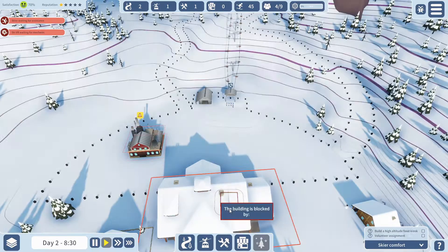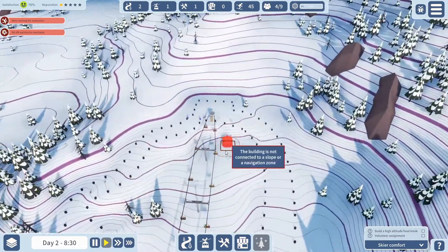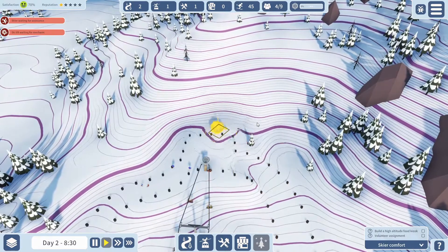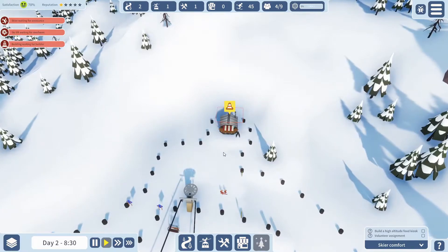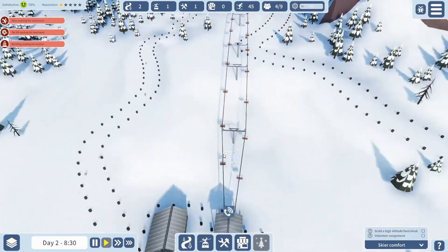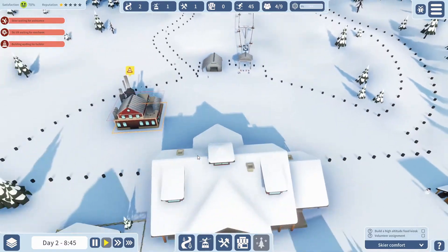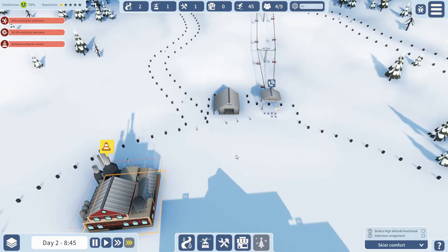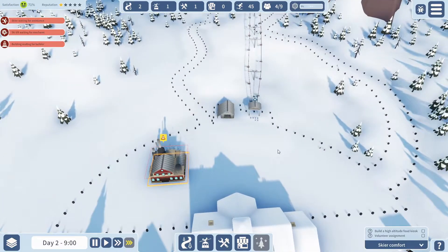We need a high altitude food kiosk — so at the top of the hill, we need to give people some refreshments. So we can have a little burger or hot dog and then go flying down the ski slope with a nice belly full of food.